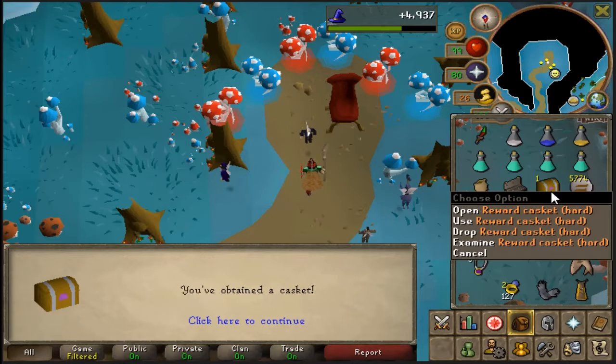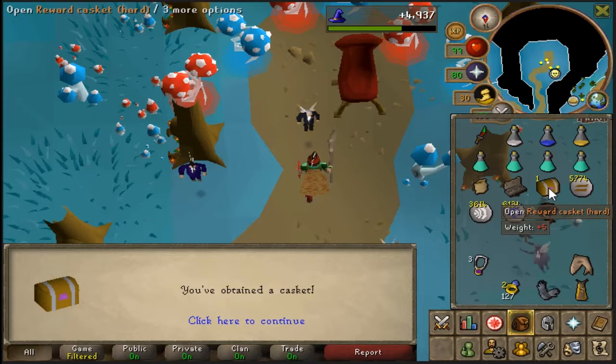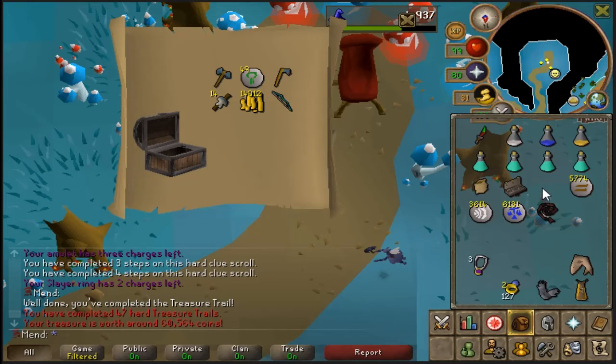Alright, I just got another hard clue casket, and this one was from Aberrant Spectres. Hopefully it is something good! Nah, pretty underwhelming loot. Oh well.